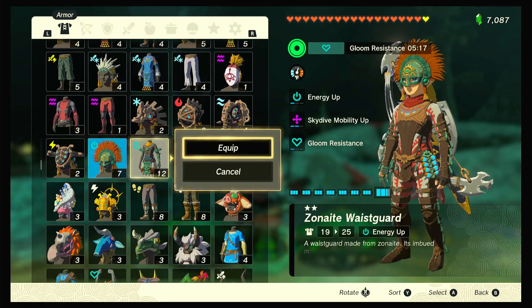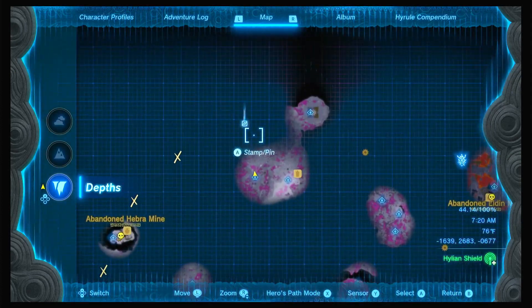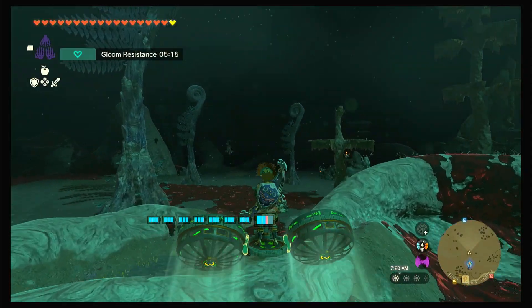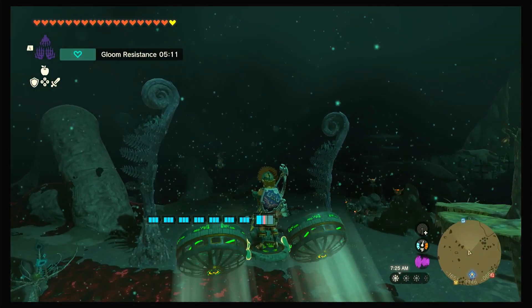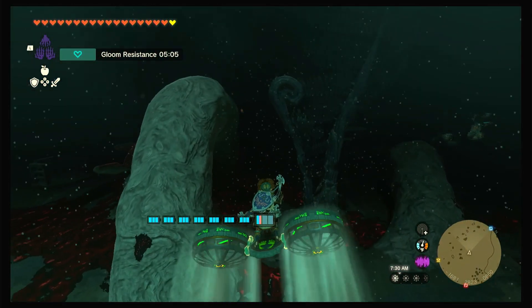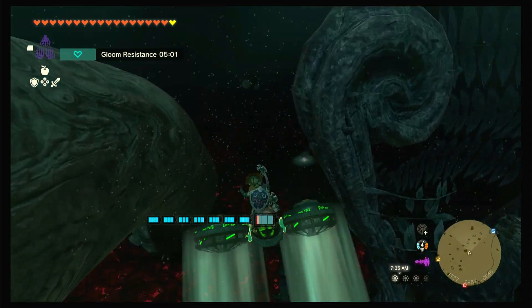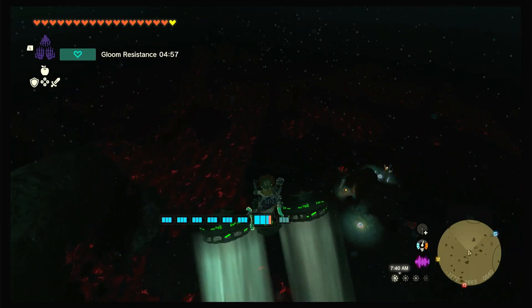I should probably put some zone iron around so this takes up less energy. Where we're going is this blue dot right here — it's right underneath the North Tavantha Snowfield. The requirement to be able to do this is you have to have completed the Winged Temple, because we're going to be fighting Colgera, and that is the Winged Temple boss.